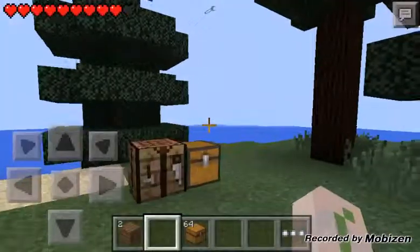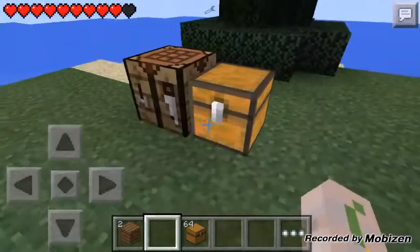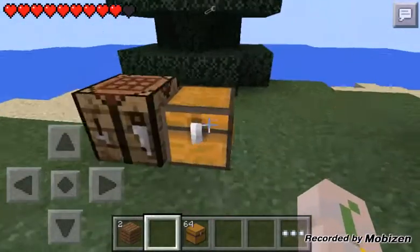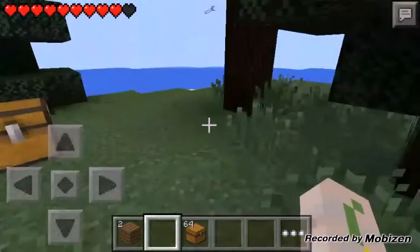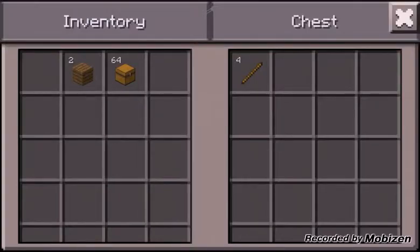Today I'm going to be doing another mod review. Today's mod review is going to be the magic wand mod. Now what this mod allows you to do is really cool. All you need is inside this chest is just a stick — the only thing you need is a stick, like the diamond rain mod.